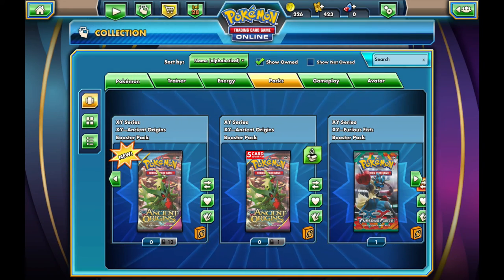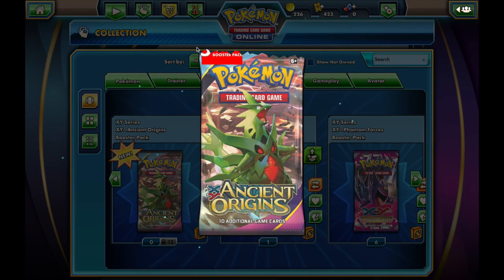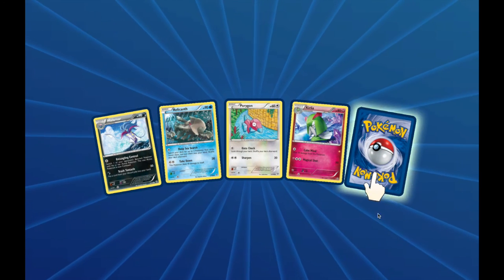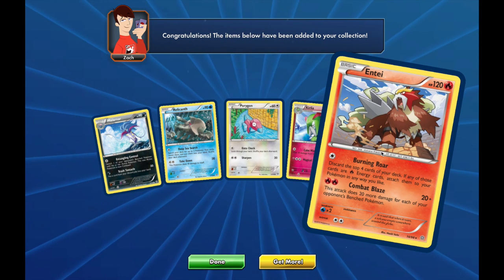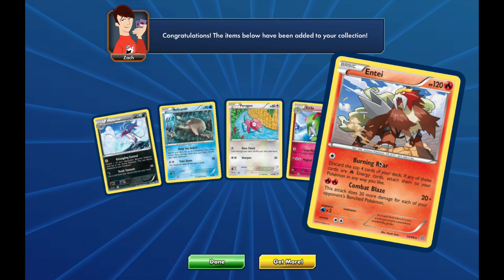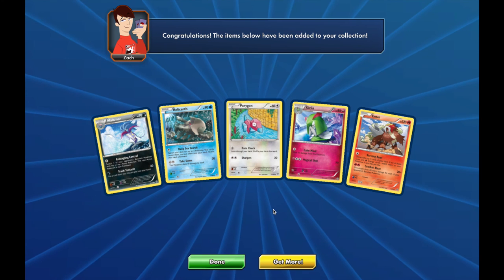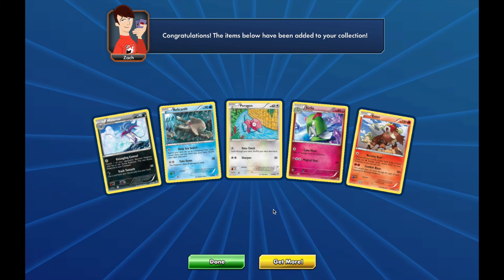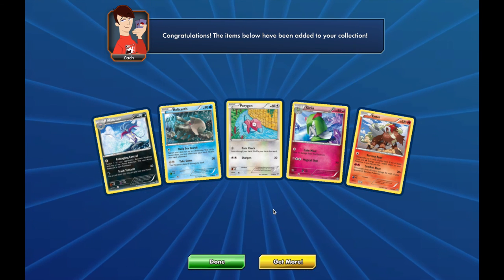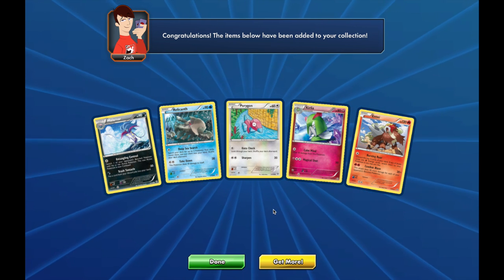We've got one pack left to open for this video. Alright guys, this is it — the final pack. And we get a non-holo rare Entei. So that was 36 packs, five cards in a pack, Ancient Origins. Hopefully this will get me started to come up with some deck ideas, and you guys will see some videos uploaded shortly of some games using these cards. Take care!